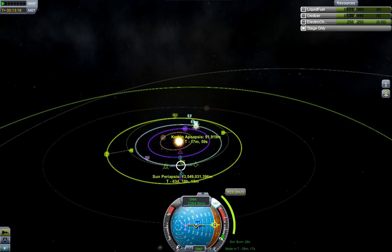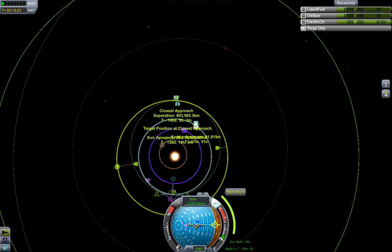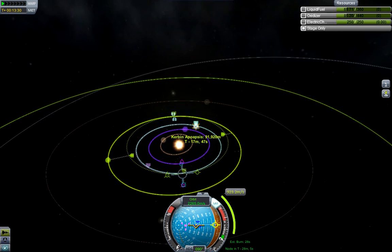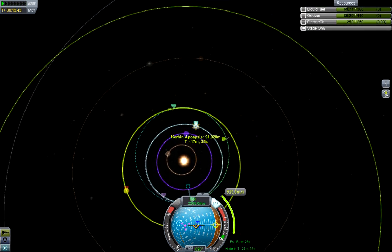We could leave it at that and do the burn, but I'm going to show you that this will actually give us an intercept if we tweak these a little bit more. The approach is pretty close — I think Duna's sphere of influence is about 50 megameters or so, and 600 is not quite there. There's our Duna intercept, pretty close to the apoapsis. Let's go with that.